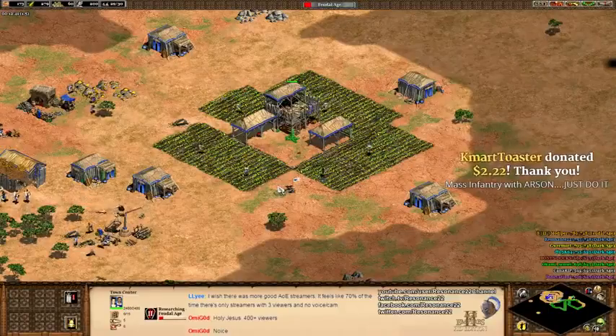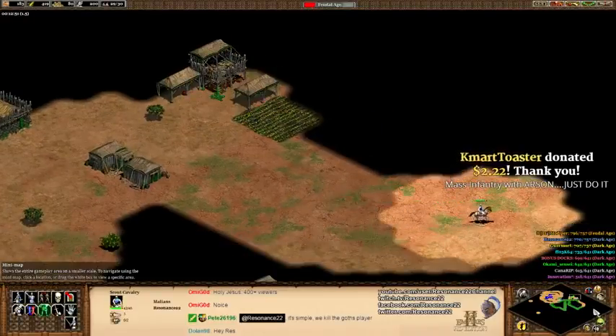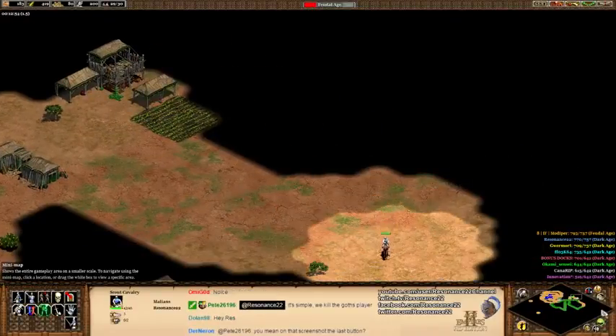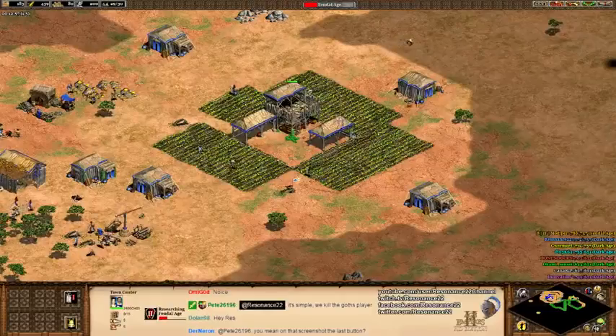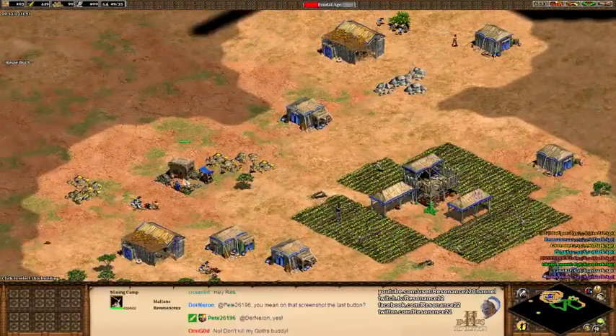Chat says: mass infantry with arson, just do it. I will do it! I want to make longswordsmen in this game. I never really get to take advantage of that. I also probably need to adjust my Twitch overlay slightly, because it probably looks a little bit weird with some of the new civs at the bottom.